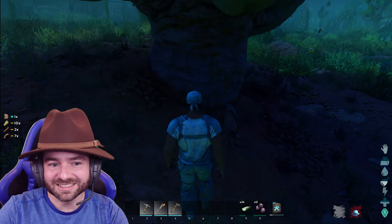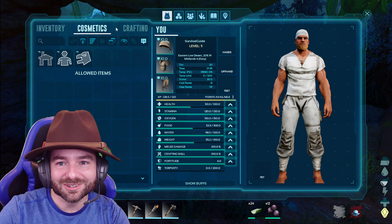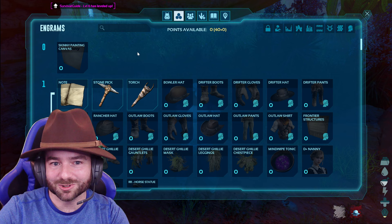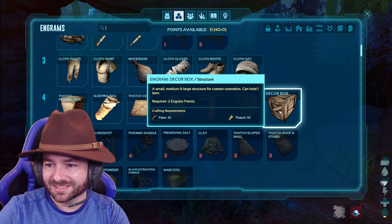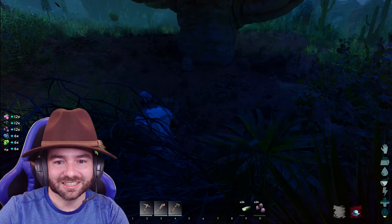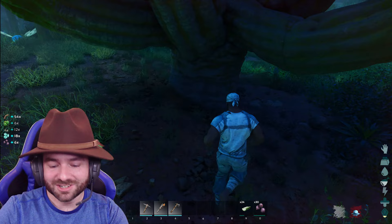Hold on — that does not look like a normal box. I accidentally crafted a decor box — that's not what I wanted. Let's get some more Fortitude. I hate spending points in Fortitude but we're going to die fast if we don't. Can we unlock a regular storage box? Yes — got that unlocked. Just need to find it. Need a little more fiber.